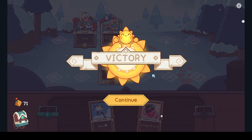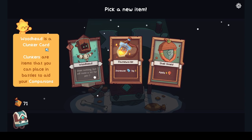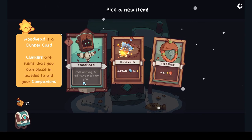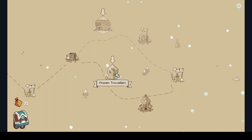They run away — so we're getting some coinage, probably at the shop somewhere. Different paths! Woodhead is a clunker card. Clunkers are items you can place in battle to aid your companions — Woodhead does nothing but will take a hit for you. Increases attack by one — that's what we want on our little dude. We can gain a traveler or go to the Bling Snail Cave. There's a charm — treasure, tricky choices have to be made.